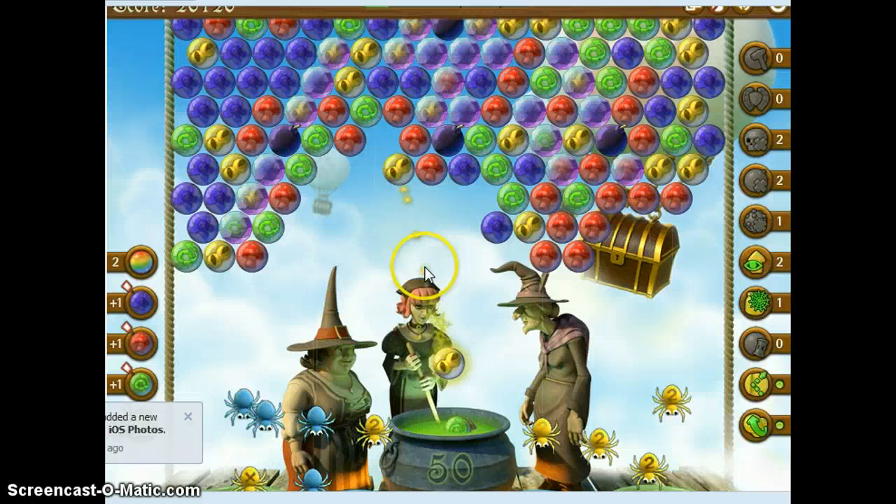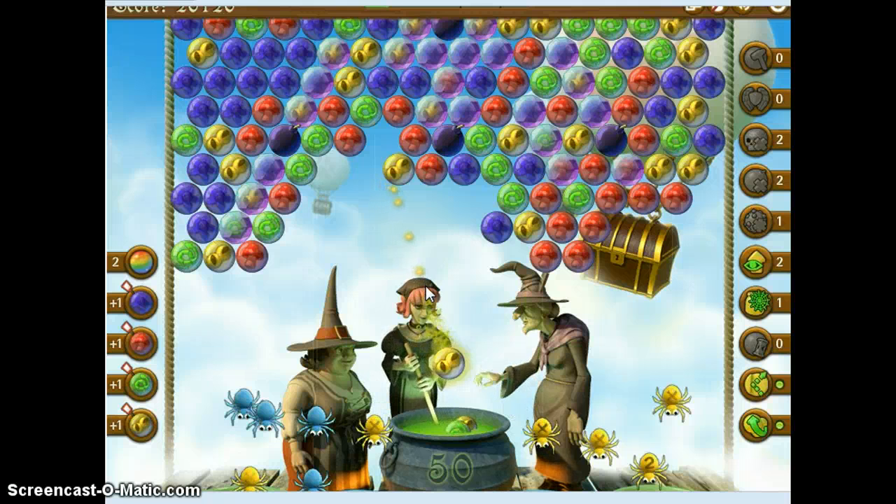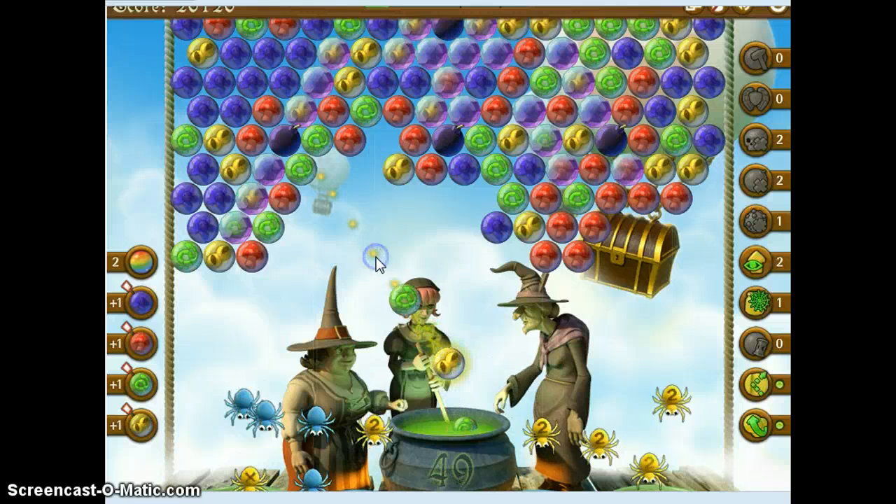Basically drop the one you have easy access to. I don't have easy access to any of them. I can do a green here — that's it. I could make some single shots and lose some spiders. As you can see, I already have four blue ones on the bottom, so I would lose them. I guess I'll try for this one. If all else fails, I'll use my rainbow bomb.